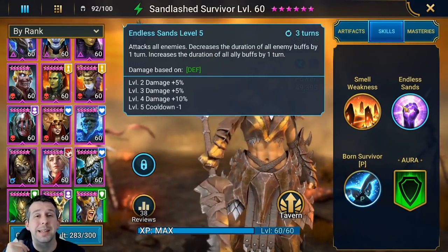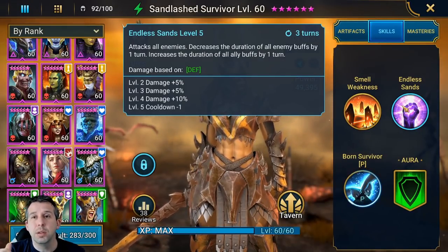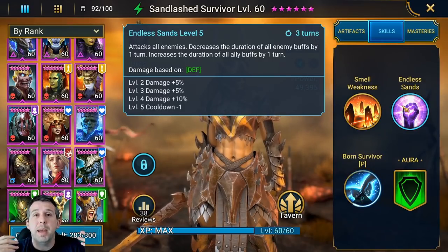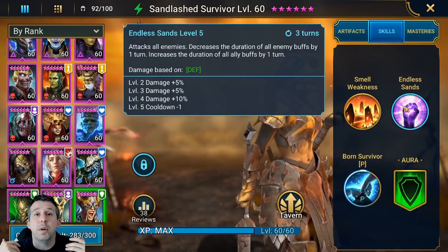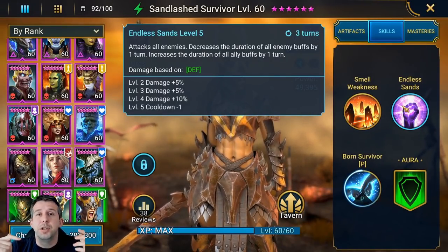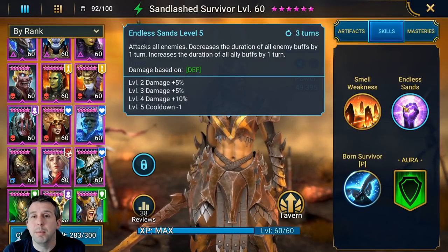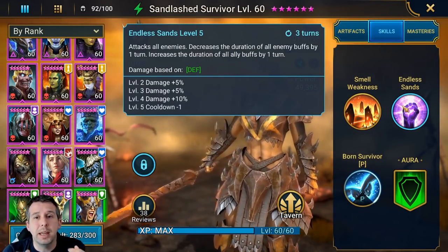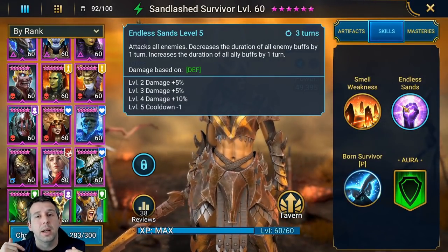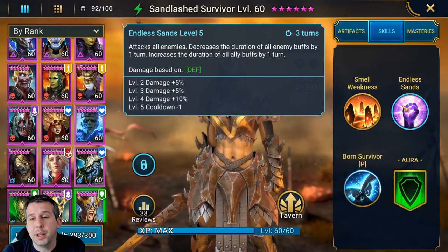There are only three or four champions in the game that can increase ally buff duration. One who already does this really well is Krisk, who is literally top-tier legendary. Think about it: if you've got a speed buff, increased defense, or strengthen active, with this orc you'll extend that buff for another turn every single time — no chance involved, no accuracy needed, it 100% happens. Booked up, the cooldown drops to three turns, which is really quick.